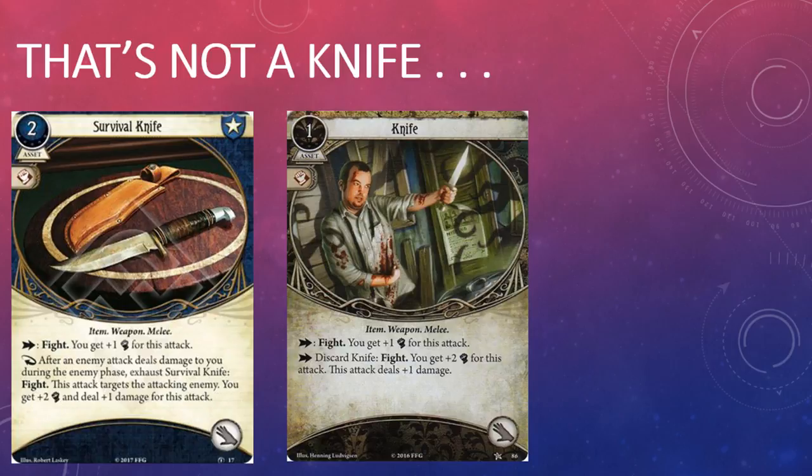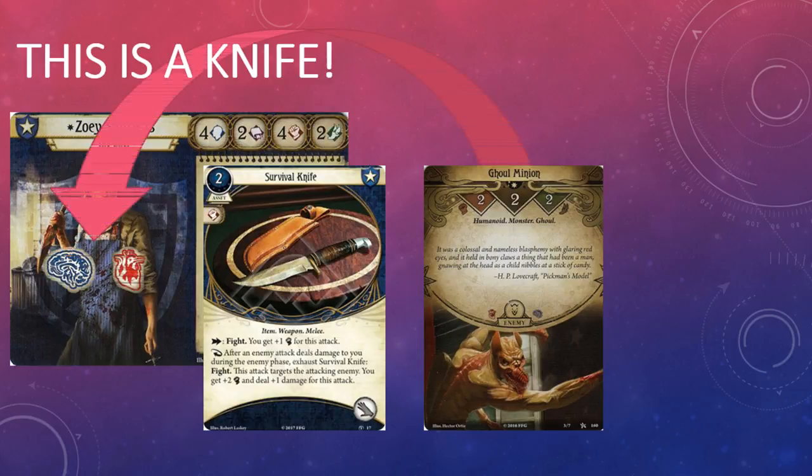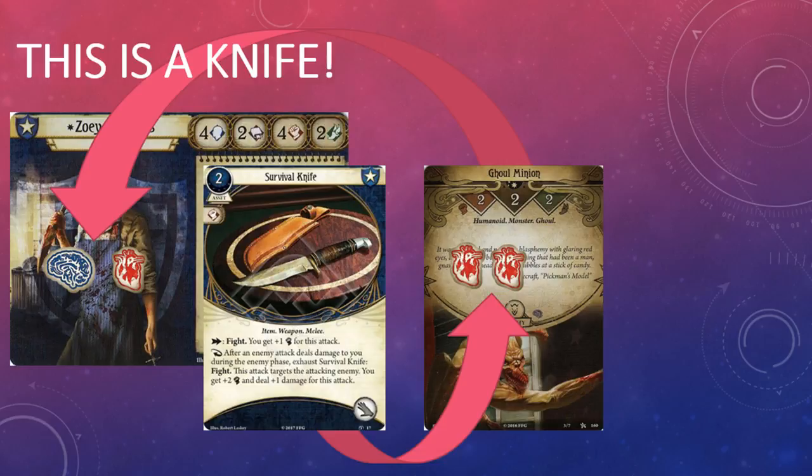Fortunately, the Survival Knife is a lot better than either Blackjack or Trench Knife, although it may not seem like it at first glance. For starters, it costs twice as much as a regular old Knife from the core set but provides the same combat bonus skill during a fight action — that doesn't really make for a great first impression. However, the Survival Knife's response makes it one of the better melee weapons in the game. After an enemy attacks you, you may exhaust the Survival Knife to launch a counter attack against the enemy.